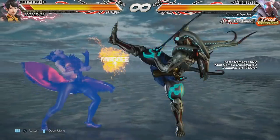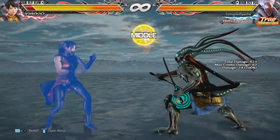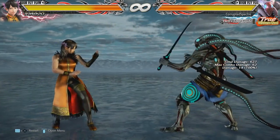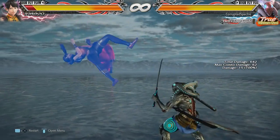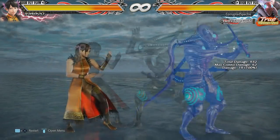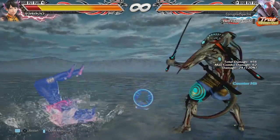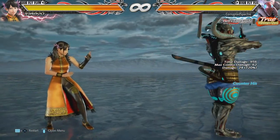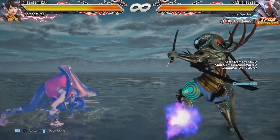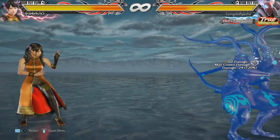Yoshi's up 5 also has a different reaction — it does a very violent knockdown effect as well.